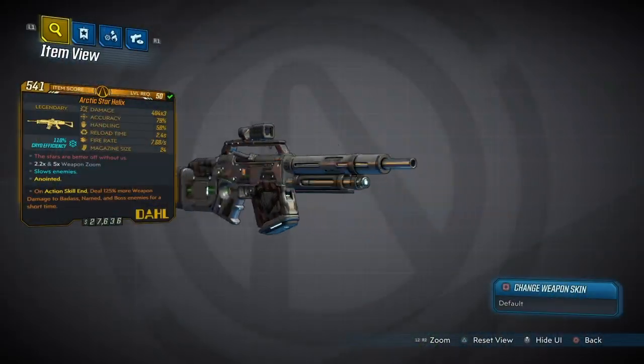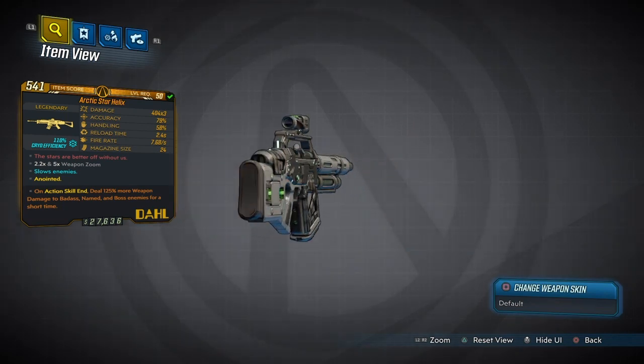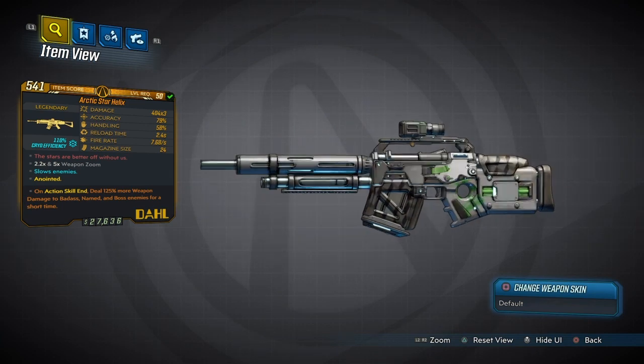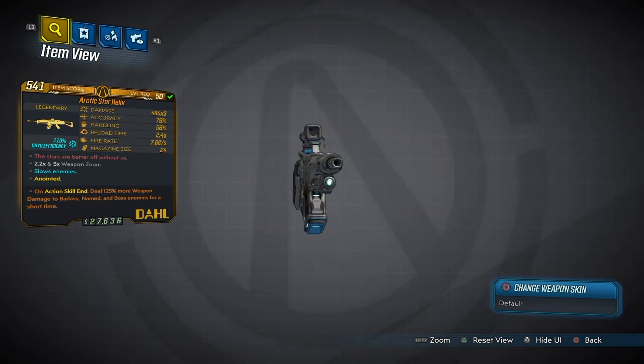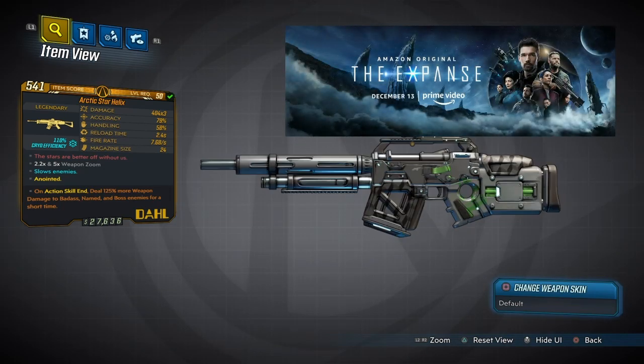I am talking about the Arctic Star Helix. Now, this is an anointed version, as you can see right here. This weapon is awesome. It comes with the red text — 'the stars are better off without us' — which is actually a reference to one of my favorite TV shows called The Expanse.